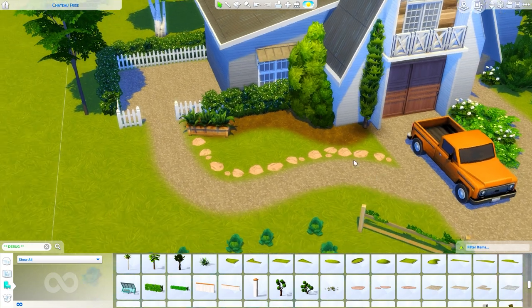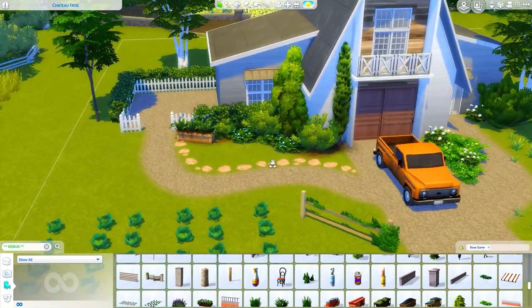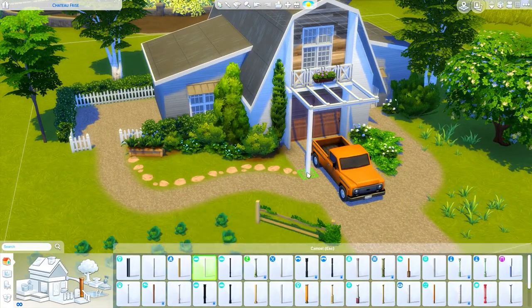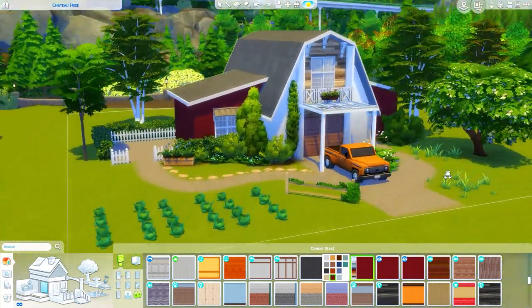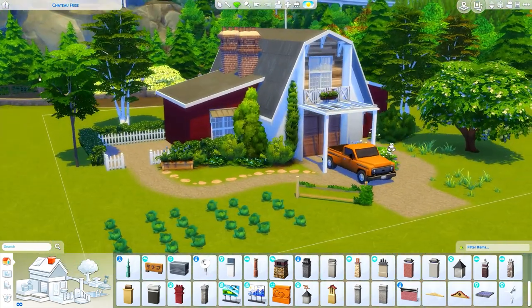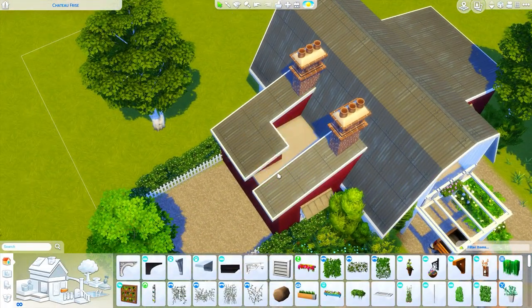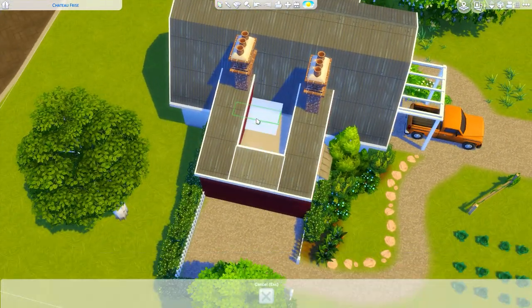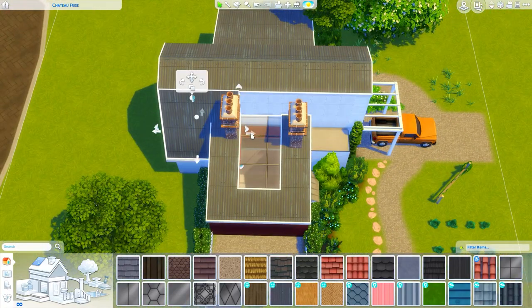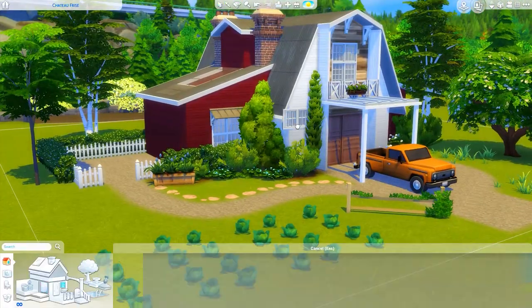You probably noticed I put down some fake crops on this lot - those are from the Show Live Edit Objects catalog. I'm very curious how farming is going to work in Cottage Living, because the stuff planted in that world looks different than the way gardening currently looks in the game. It looks like sections of land are raised up - I don't know if that's just how they built it using terrain tools. Speaking of which, it looks like we're going to be able to make ponds with terrain tools, which I'm very excited about. We're also getting pumpkins, watermelons, eggplants, new recipes...